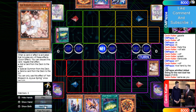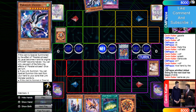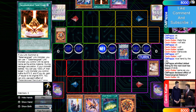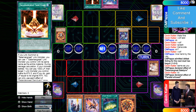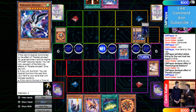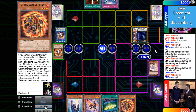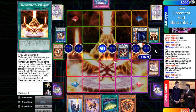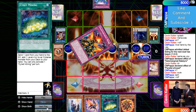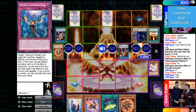He uses Ash, normal summons Spinny, links into Banelings, then Parallel — both effects obviously: add Sanctuary and summon itself. Then effect special summon. He overlays into Dweller, Spinny summons itself, then uses Spinny and Banelings to make Wolf. Activate Sanctuary, relink the Wolf, Wolf effect adds back Roar. He sets Roar and Imprim and passes. He now has Roar, Imprim, and Dweller.